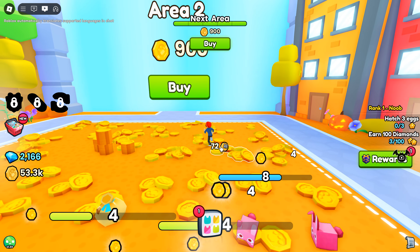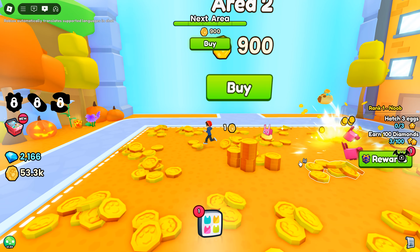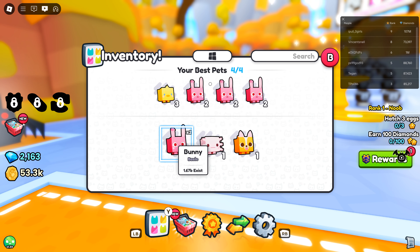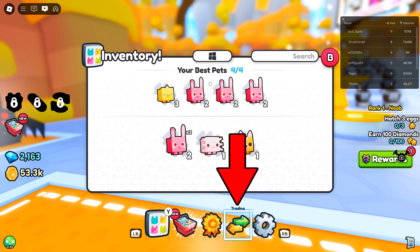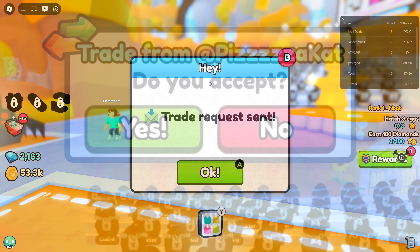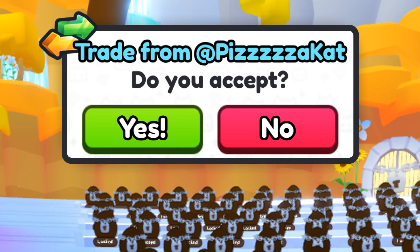Now to trade in Pet Simulator 99, you would just need to click on this icon on your screen. For console players, you should just need to press a button to do this. Click the green and orange arrow, then find the person you want to trade with, and then click trade. This will send them a trade invite that looks like this.